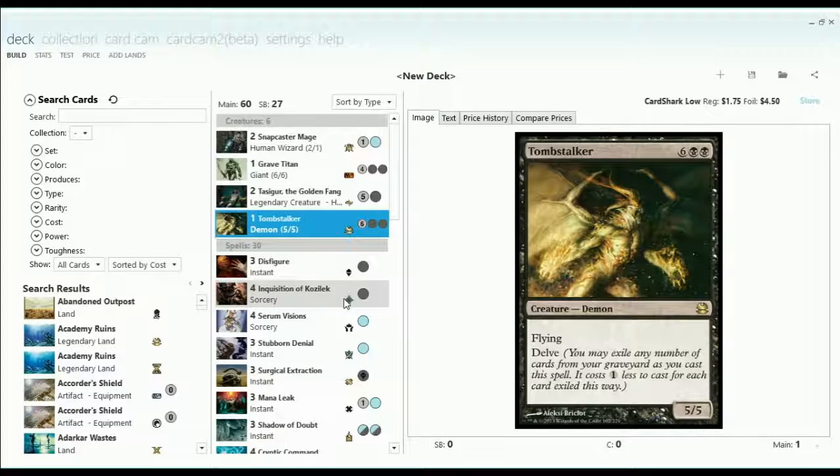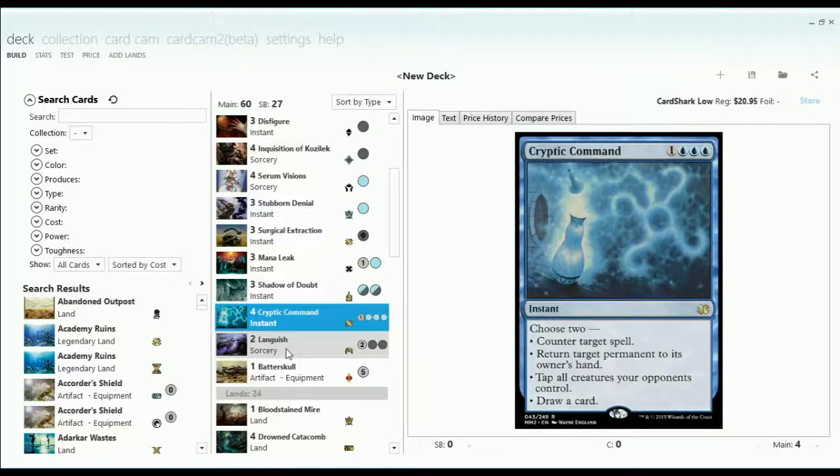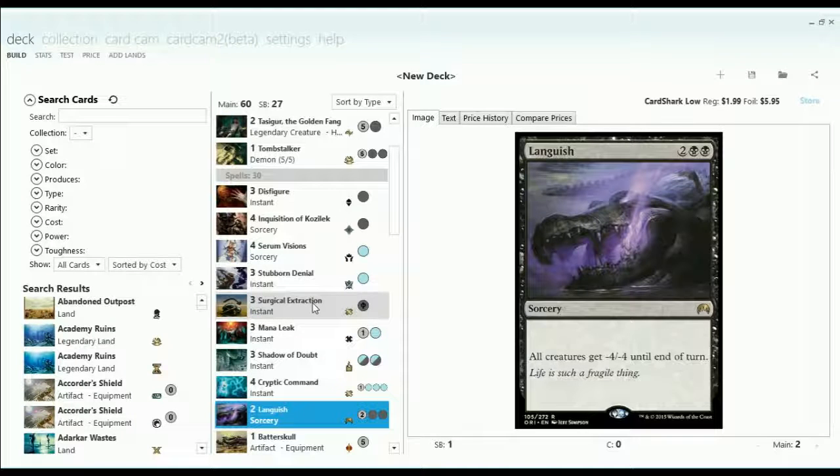Tomb Stalker also gives us another Delve creature, so that can be useful. Then we've got our four Cryptic Commands and a couple of Languish. Just a side note — these Languishes weren't actually in the main board; they were in the sideboard, with three of them there. But I have them here for a specific reason we'll get to later. These were originally Engineered Explosives in the main board.